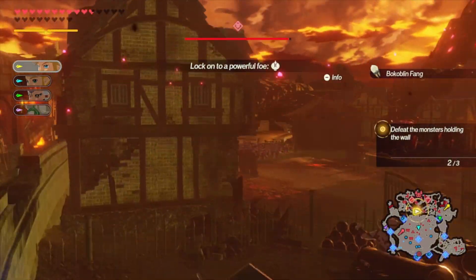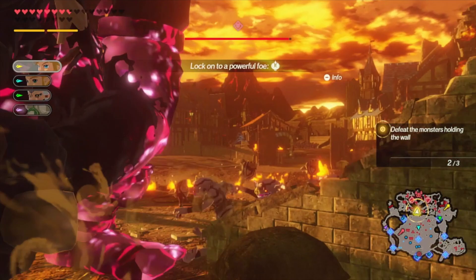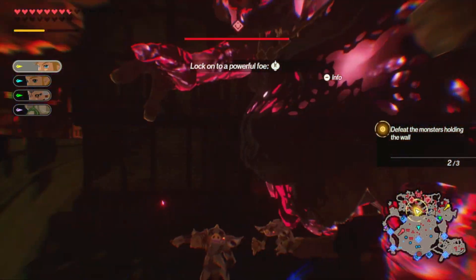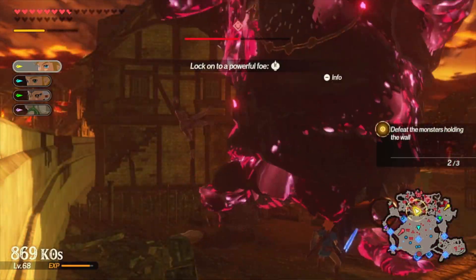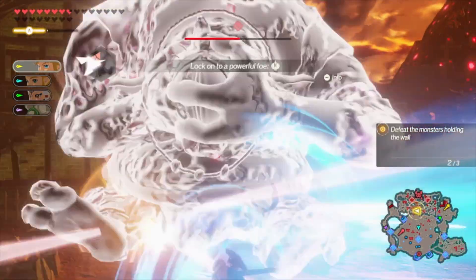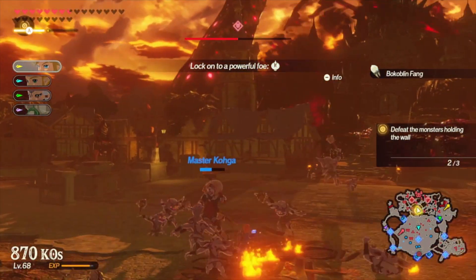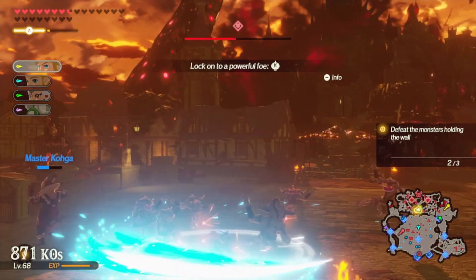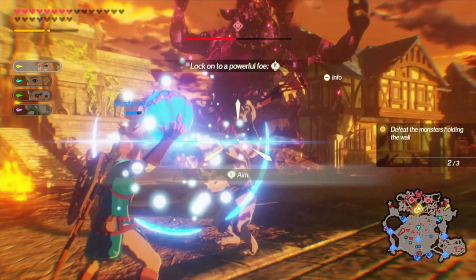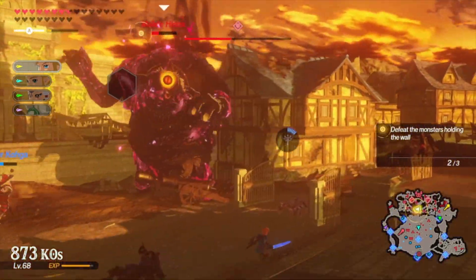The problem with that kind of thinking in a video game is that the player is also not from that area, so the player is usually as confused as the attackers would be. I got lost so many times trying to reach the next objective that it's not even funny. This happened outside the castle as well on several of the maps. They twist and turn over themselves, which usually works to bring you back into fights from another angle, but it also means you can take one wrong turn and end up having to traipse all the way across a map to reach the next objective. It's very frustrating.